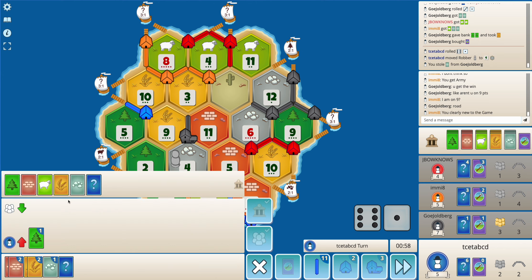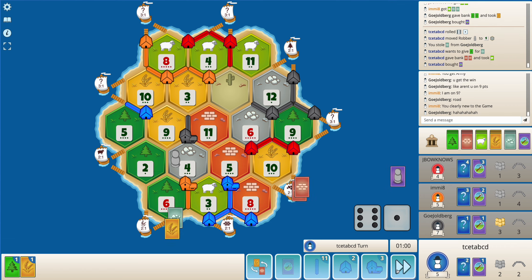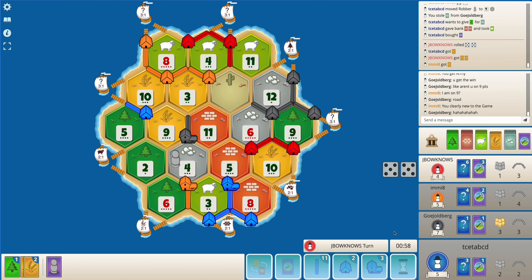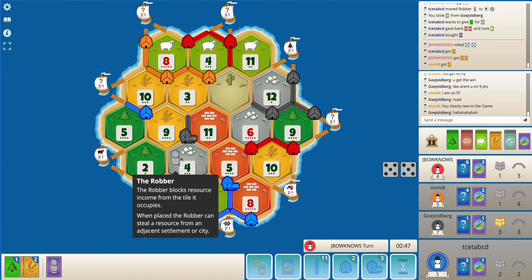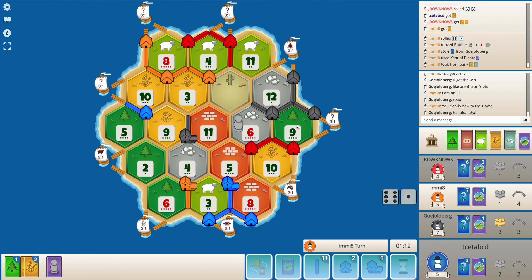I get an ore - exactly the resource that I wanted. Let's see if I get this trade - I will be getting a city, or else I can just buy a dev card. Quite a few knights have been played here. Because a four rolled, I had to steal from black. It should be blocking either the 6 or the 9 wood. Orange here gets a city.